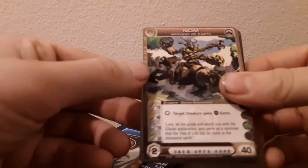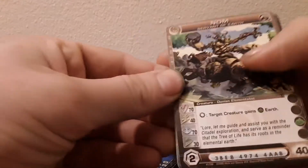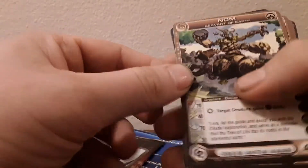And we have a Master Code Card in there. Then we have Danians — this is the last one I needed.